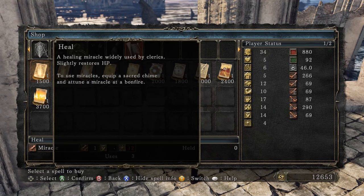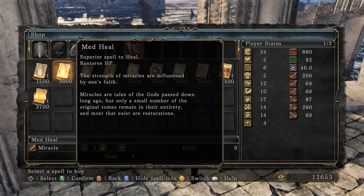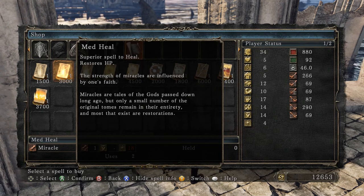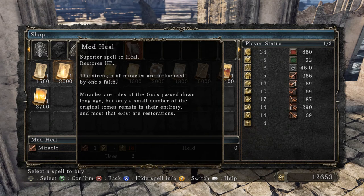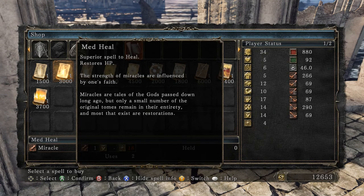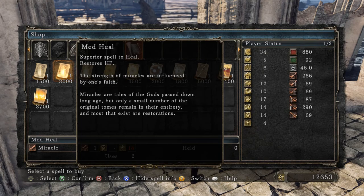I don't think there was a medium heal in Dark Souls 1 — I think there was Heal, Great Heal, and Great Heal Excerpt. So I think that this might be a reference to a tome that was a restoration. Great Heal Excerpt — its effect is the same as Great Heal but has limited uses. The erudite Great Heal Tome requires extensive training to properly interpret, making it accessible to only a few. So this is the excerpt of that.